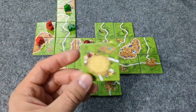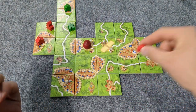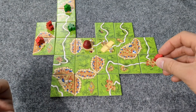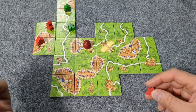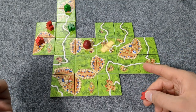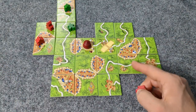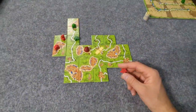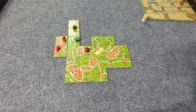Player 2 draws a Circus tile. The road scores four points, but green claimed it incorrectly — red already had it. We correct that: one, two, three, four points go to red, bringing red to 27.